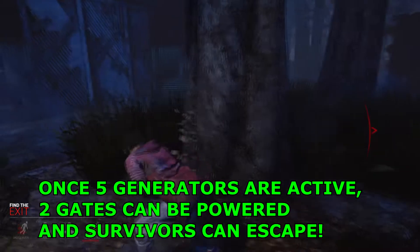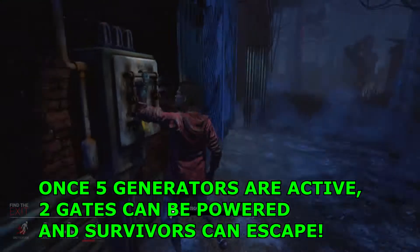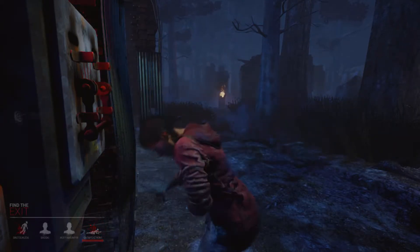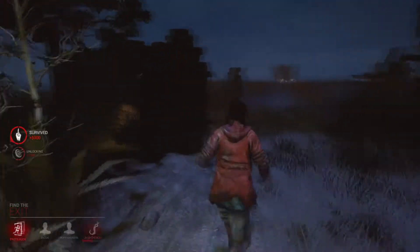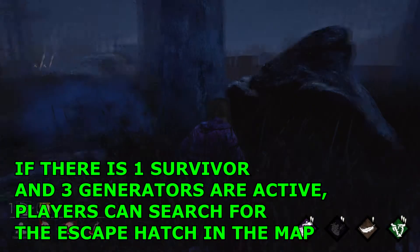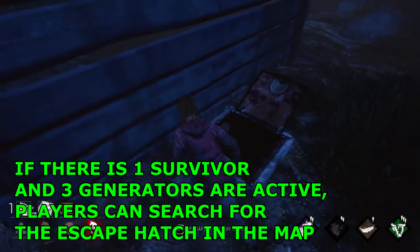Once five generators are active, survivors must then make it to one of the two gates and operate the lever which opens it. If the match is not going so well for the survivors, powering three generators with only one survivor alive will open an escape hatch randomly placed in the map.